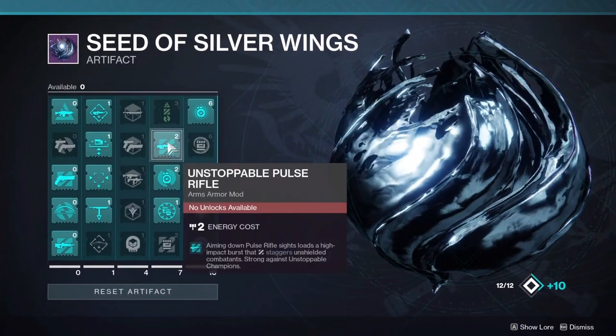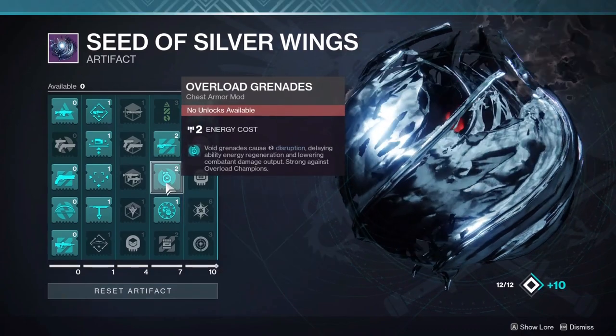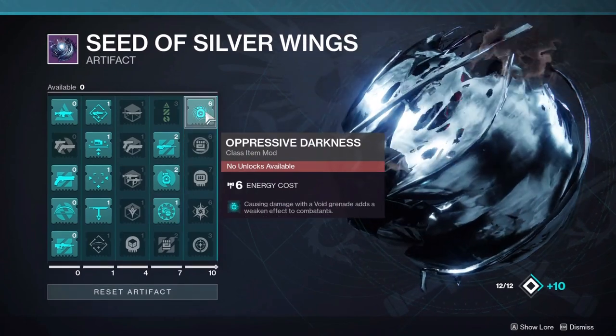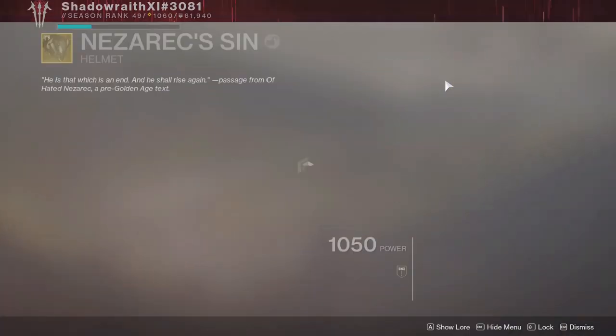For the artifact you want anti-barrier rounds. I'm running the unstoppable arms mod. Overload Nades is helpful for overloads. Breach Resonator helps generate more grenade and melee abilities. And Oppressive Darkness basically turns your grenade into a mini Hunter tether.